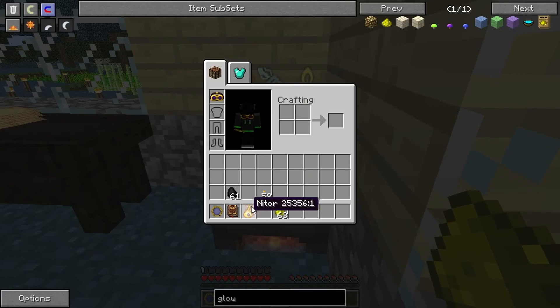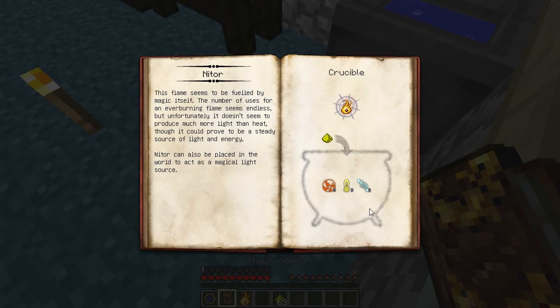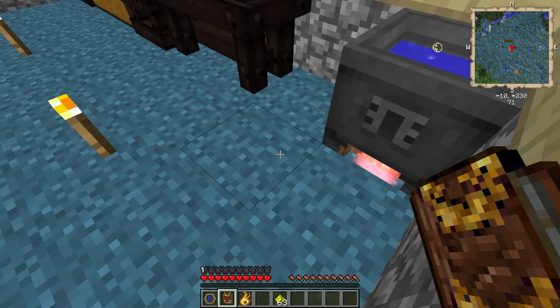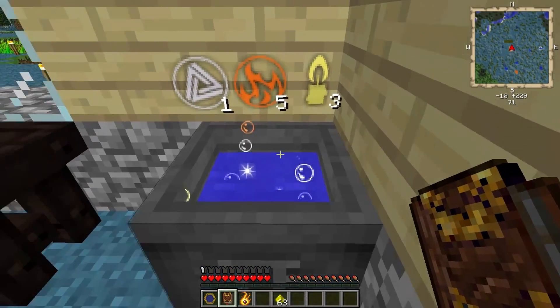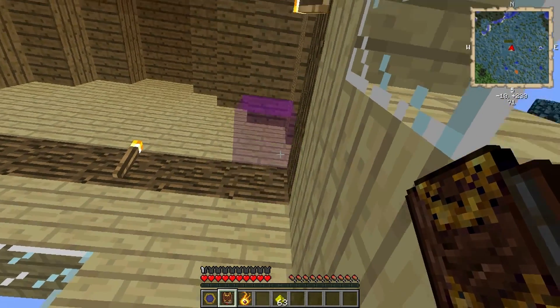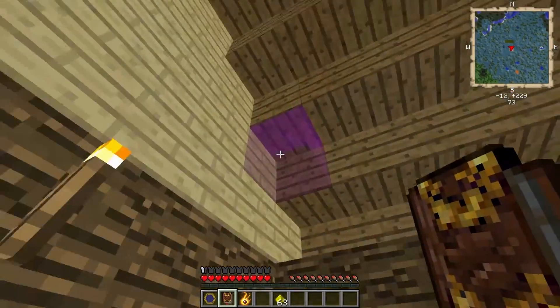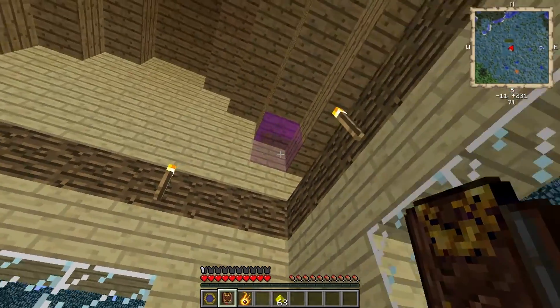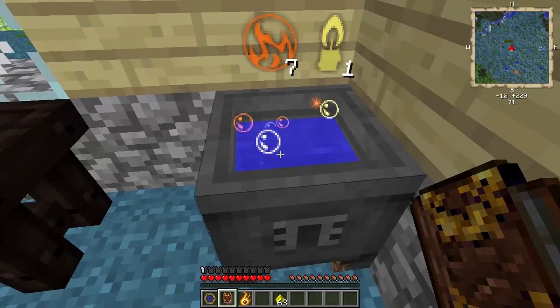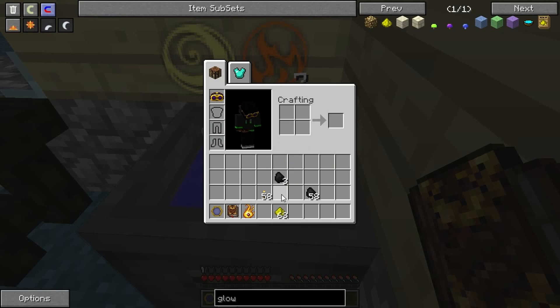I will get 1 NITOR. And because it's 3, 3, 3... Oh! That's some kind of flux I think. But the thing you should know is that aspects decompose over time, so you need to be quick when you do this.